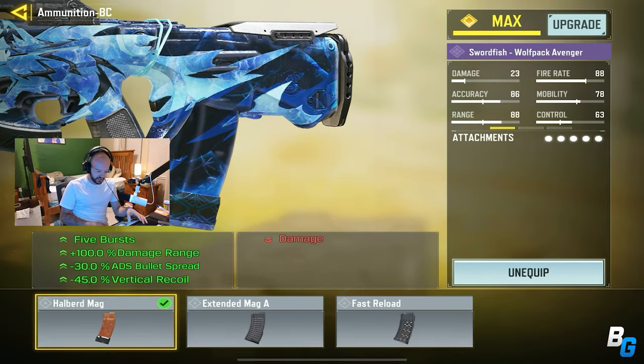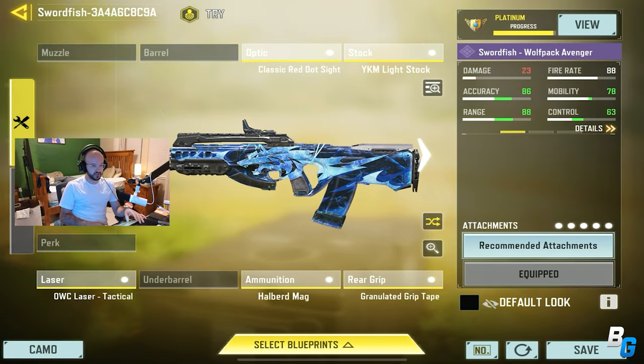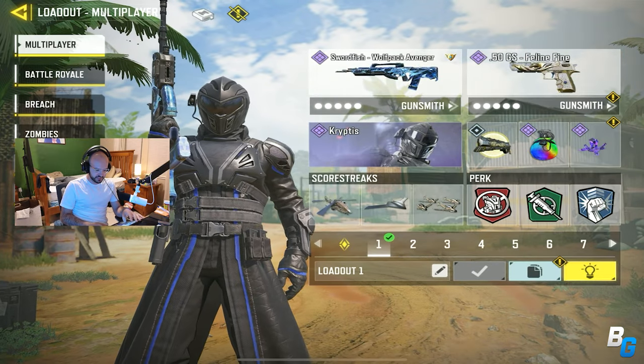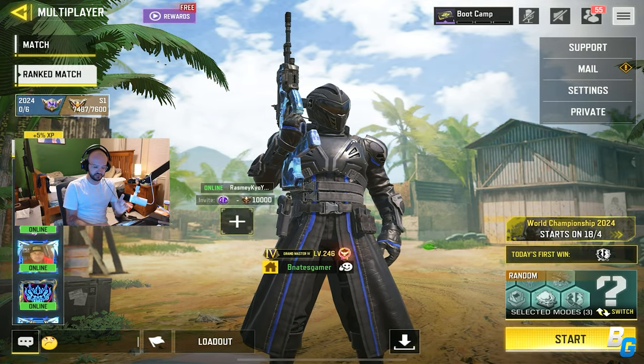The Swordfish did get a buff with the Helpert Mag, so it now has a better damage multiplier on the body. That's pretty much it, but I just wanted to check it out. This is the build I was using, this is the class. And then on Wednesday, we'll get the brand new LMG.